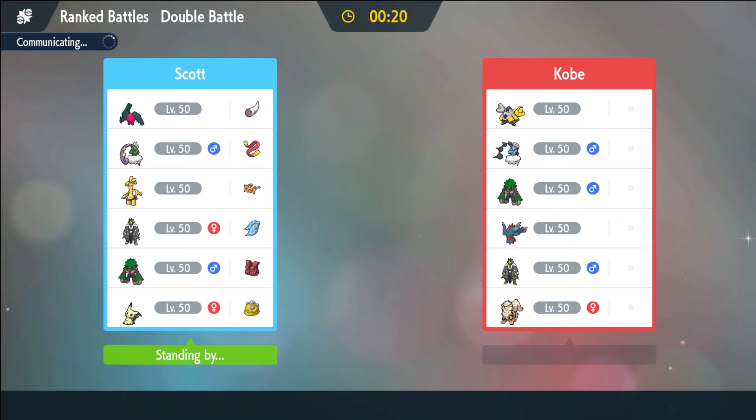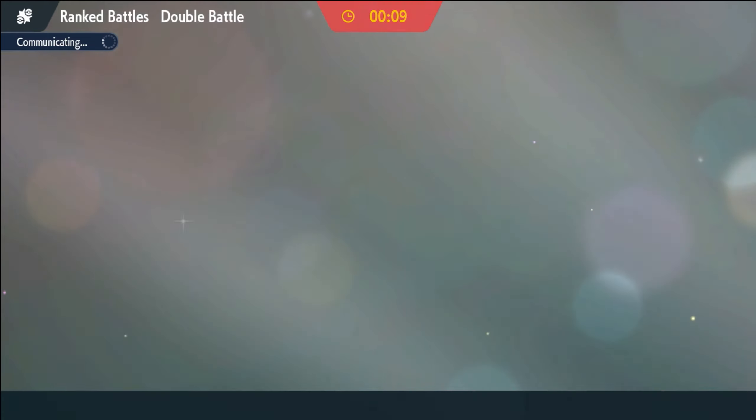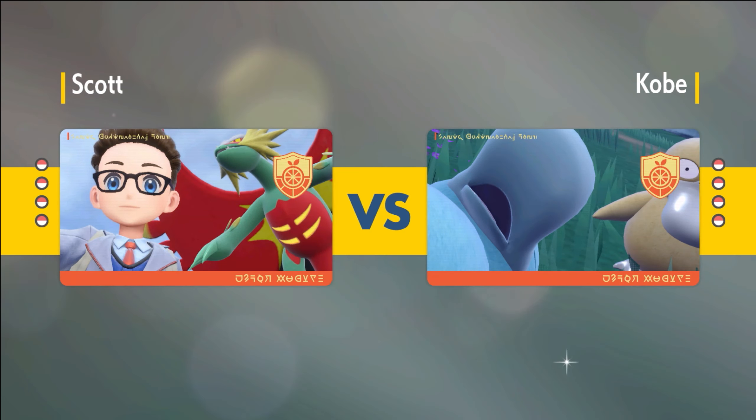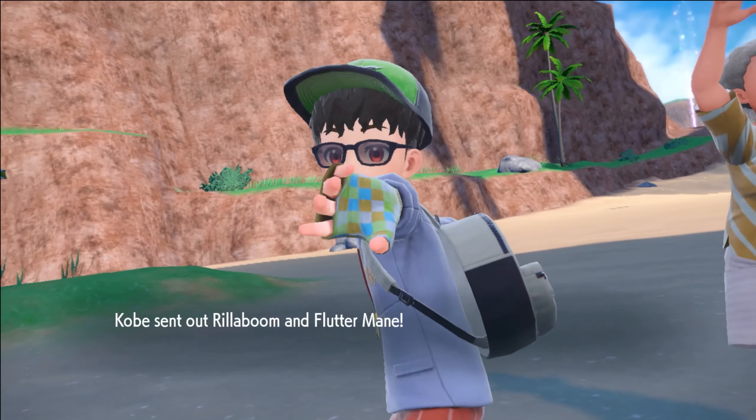Just try to put ourselves into a position where the Regidrago can clean this one up. Because otherwise this feels really, really rough — it's actually a really scary matchup. Half his team I don't really want to Surging Strike. I think bringing Urshifu was the play anyway. Oh, look at the little side docks there — Ruby Bean. Let's see what this lead is.